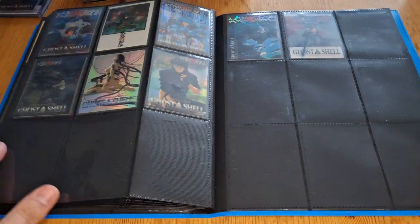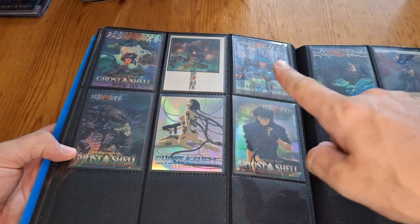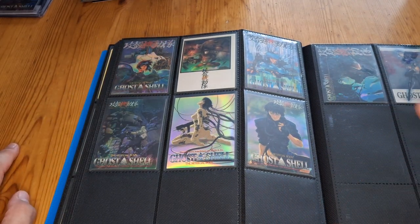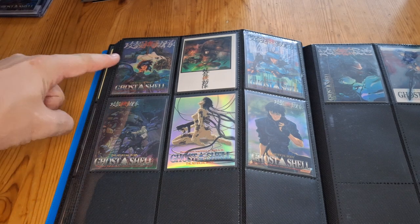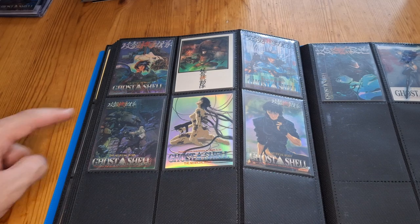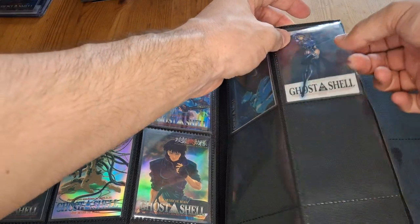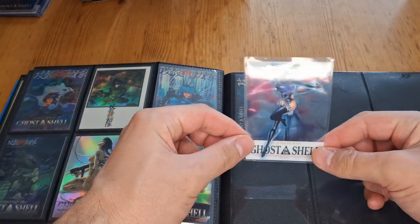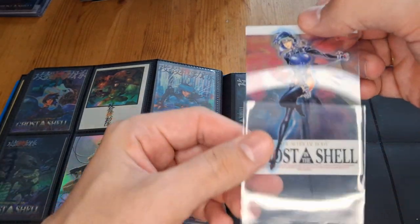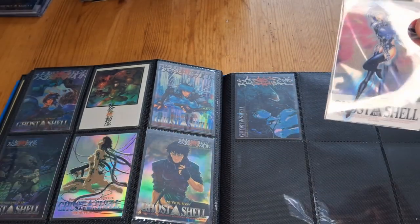I only got 6 out of the 9 puzzle pieces. On the back of these are puzzle cards — so if you had a binder where you can see both sides, it makes a picture. I only got six out of nine. This one is also horrifically off-center. And then I got two clear cards which you can see through. I like this one but I'm not going to grade it because it actually has a weird print line on it — can you see it on the right-hand side?